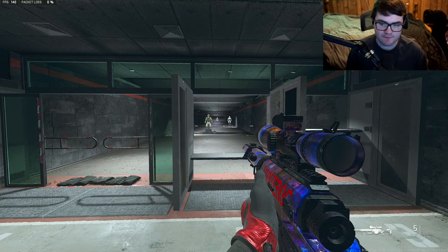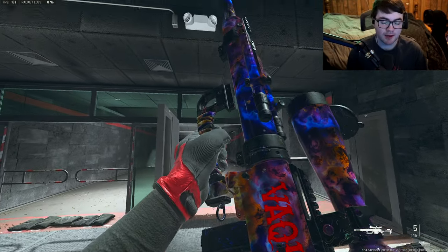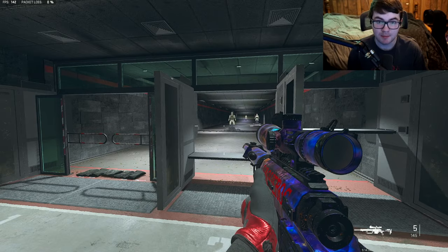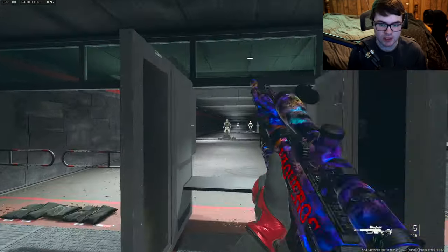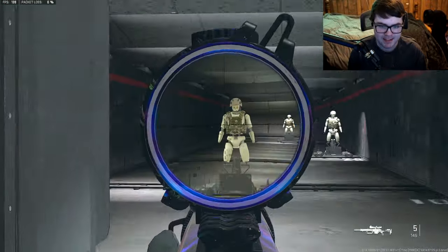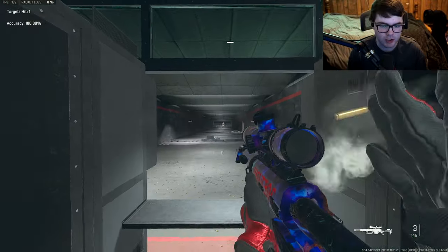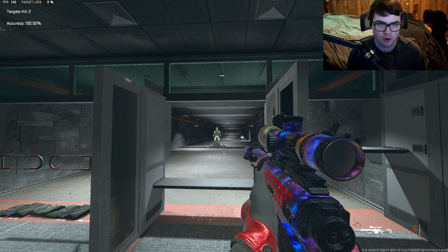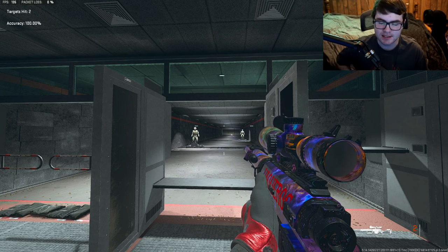Starting off, we're going to be showing off the fastest FJX Imperium class that you should be using for Season 3 of Modern Warfare 2. This is the new Sniper that was added for the season, shown here with a scope added on. The ADS time is actually insane with this gun, and it basically one-shots at just about any distance with no damage falloff at longer ranges. Let's get into the class setup.